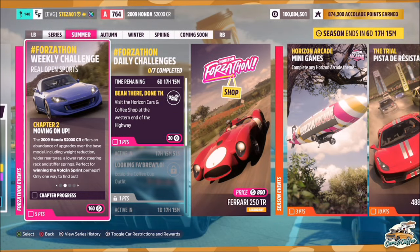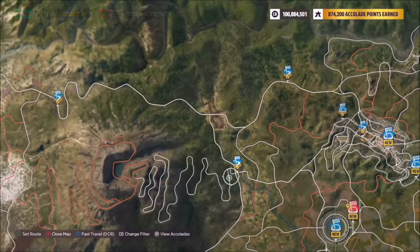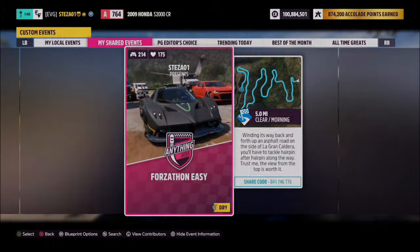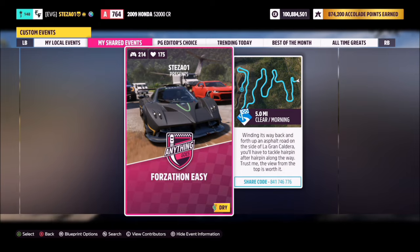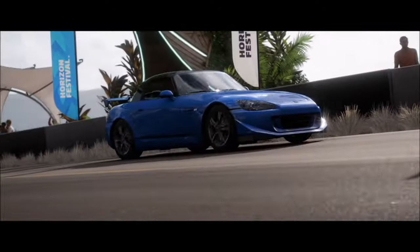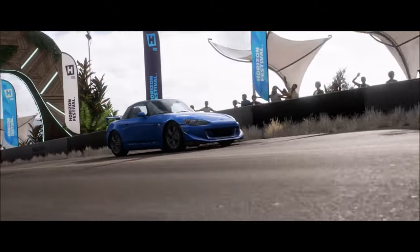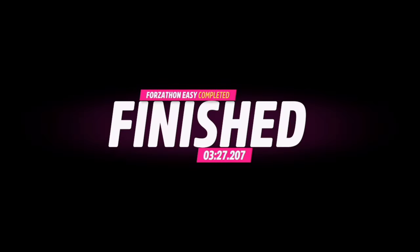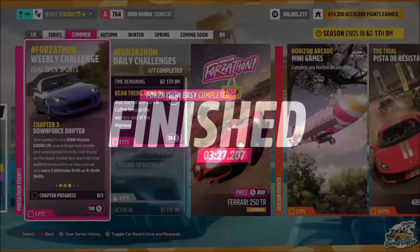The first challenge, nice and easy, wants you to win the Vulcan Sprint. This is located at the very bottom of the trail for the Caldera Volcano. I have created a blueprint for this called Forzathon Easy. It's the normal race — a sprint race, so it's one lap — but with no AI drivers, and depending on your tune it'll take you about 3 minutes 20 to 3 minutes 40 seconds. It's not a quick race but it's nice and easy to do with a blueprint like that.